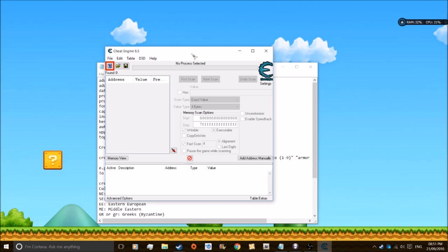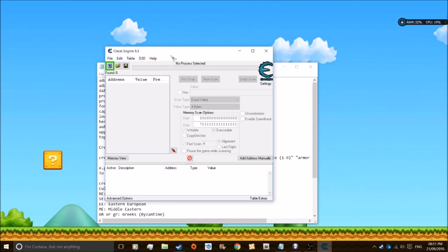Obviously you need Cheat Engine. You could use console commands to get money — why do I need this? Well, if you want to sit there spamming the enter and up button to get all 40 grand increments, then yeah, you can do that. But because there's a 40 grand limit you can add each time, you might as well do this, because you can just add like 200 million in a matter of seconds.